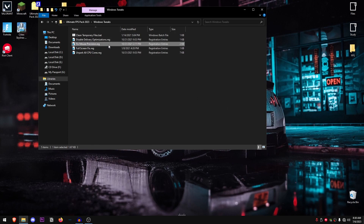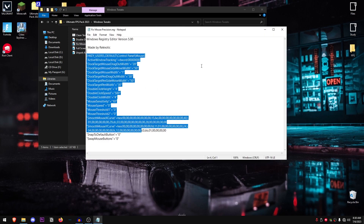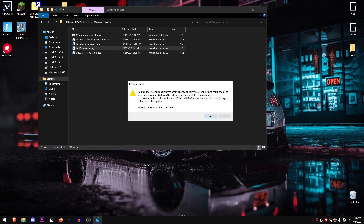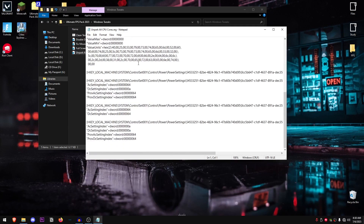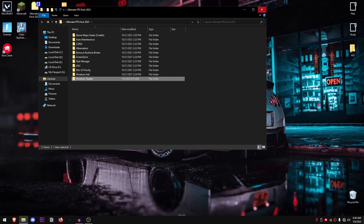Fix Mouse Precision is a shortcut to the mouse pointer precision settings — double click, hit Yes, hit OK. You can click Edit to check the credits and what it does. Full Screen Fix enables exclusive full screen — double click, hit Yes, hit OK. Finally, Unpark All CPU Cores ensures none of your CPU cores are parked — just double click, hit Yes, hit OK.